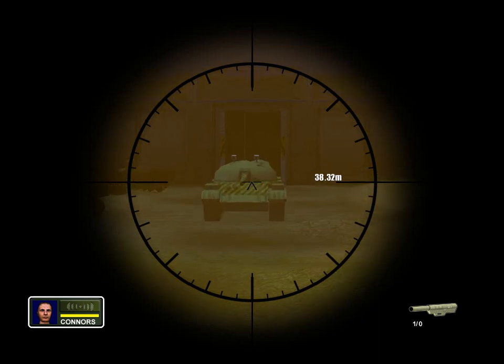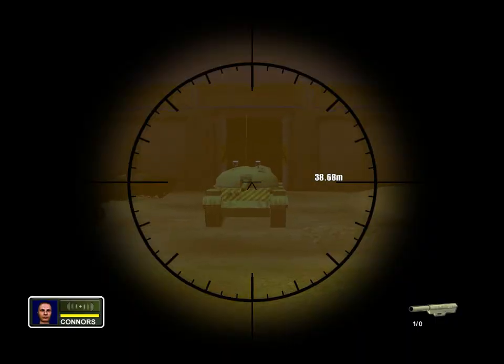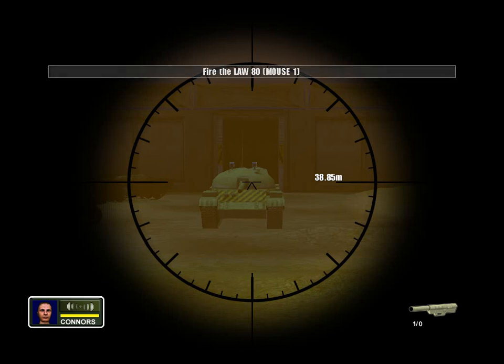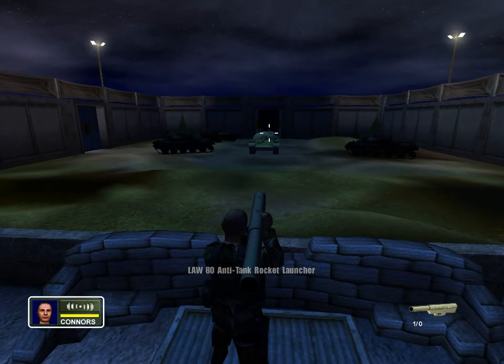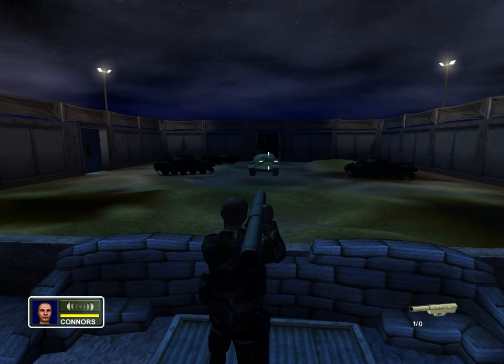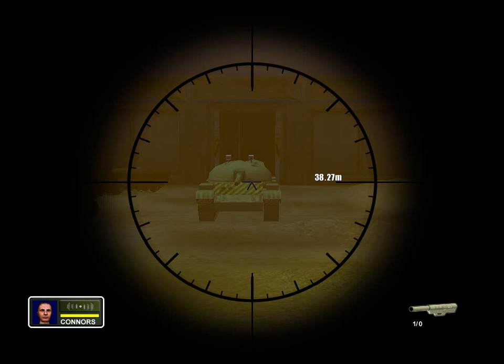Go into aim mode and place the aiming reticule over the front of the tank. That's it. Now launch your rocket at the tank. Listen up: battle tanks are impossible to kill cleanly from the front, but their rear armor is nice and weak, so always aim for that. If you can't get to the rear, then try the side armor. When the tank is finished moving, fire at its rear armor.